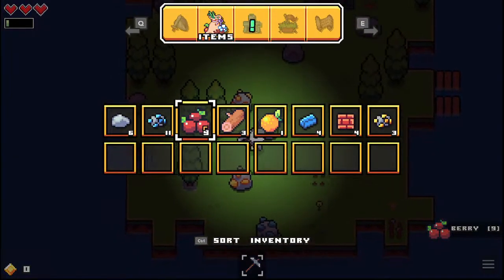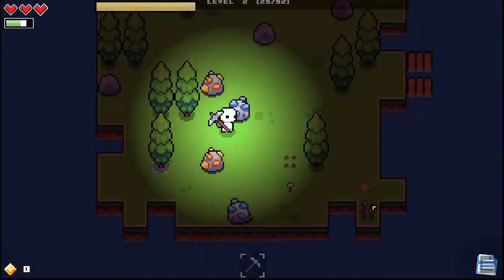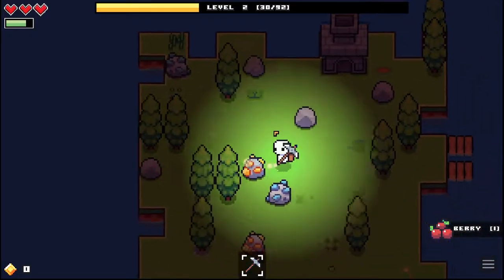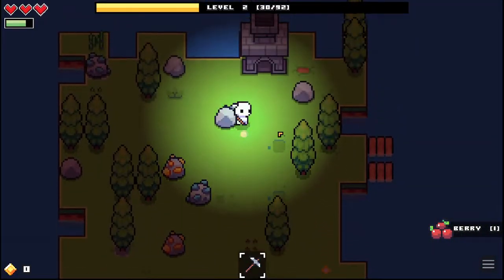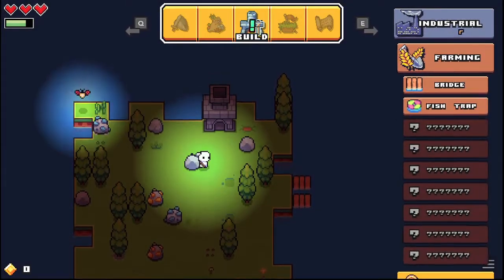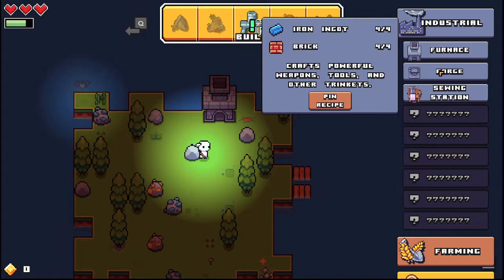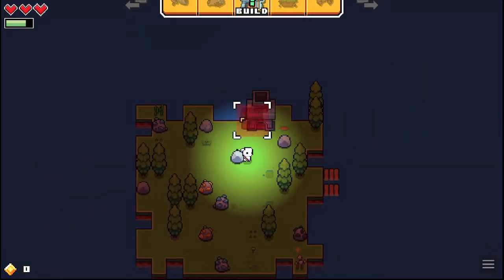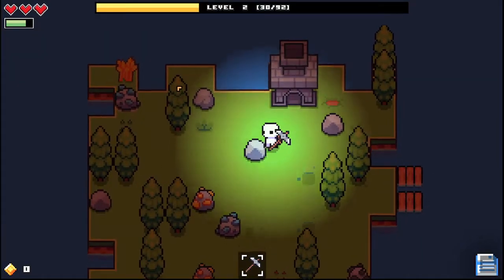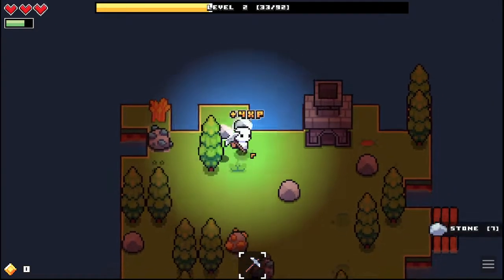We need berries and berries just grow back, so we'll wrap these. Is that like a hunger bar? Do I need to eat? Use — oh my god, that is a hunger bar! So we definitely need to get that fish. That gave us one — oh, that's not great. There's a sewing machine and fiber. Oh we can build a forge! Oh is that wheat up there?